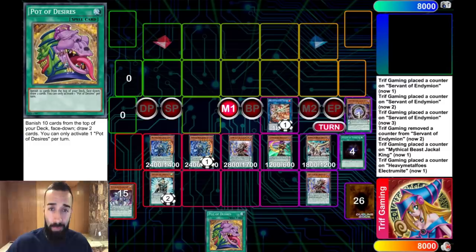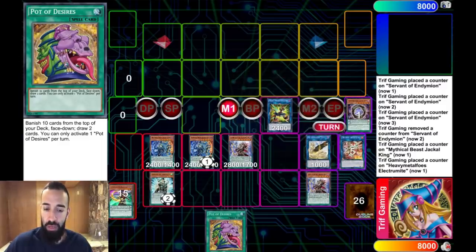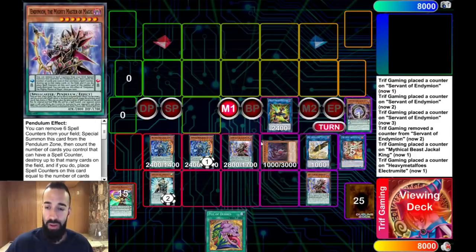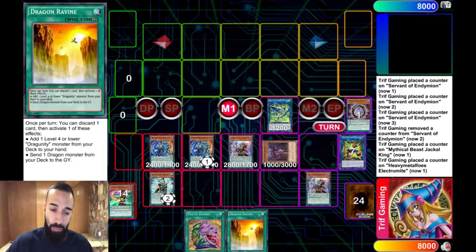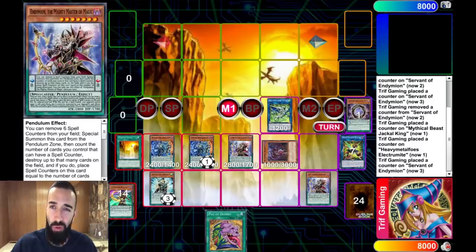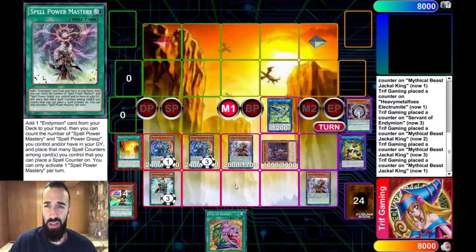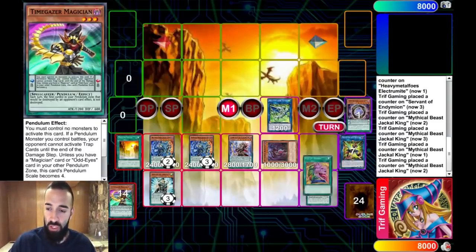Agar Pain getting banned hurts, but you can still put up the same crazy boards. Now I'm going to show you a new combo: LP, Electrum, Triple Burst, LP to bring out the Distrudo. But now instead of going into Agar Pain, you're going to go into Romulus. Romulus adds Ravine, and I'm not even going to use Desires at all in case you banish Persona Dragon or Tempest - that would lose you a negate. You don't need Desires whatsoever.